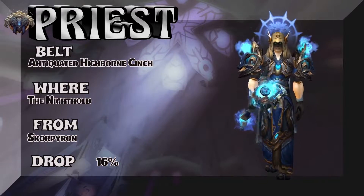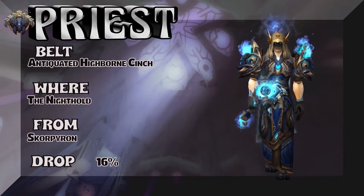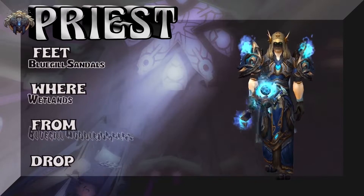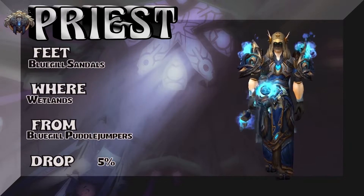The Nighthold is where we get the Antiquated Highborn Cinch — 16% on the drop rate. Moving on, we are going to show you the feet: Bluegill Sandals, Wetlands. Bluegill Puddle Jumpers drop it.